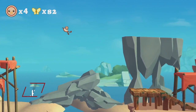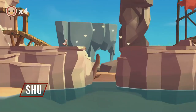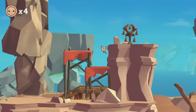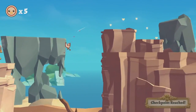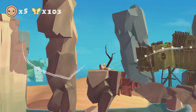Next up is Shu. This is a 2D platformer in a gorgeous 3D world — so I guess that technically makes it a 2.5D platformer. Like in many other platforming games, you run and jump across the landscape, but in this game you start off with the glide ability. You can glide across large gaps or even ride the wind.